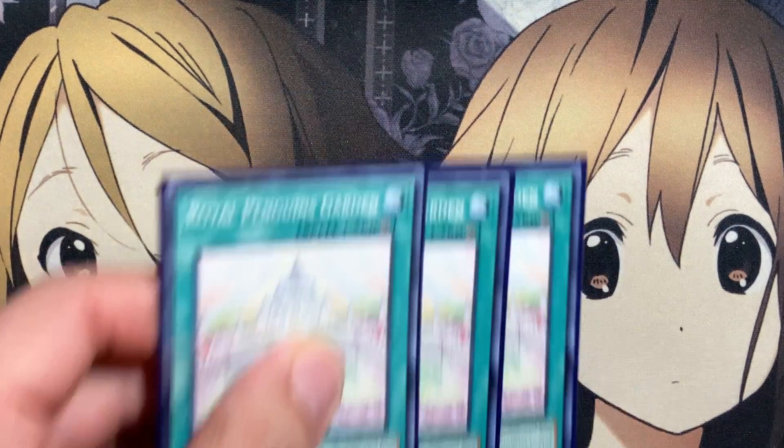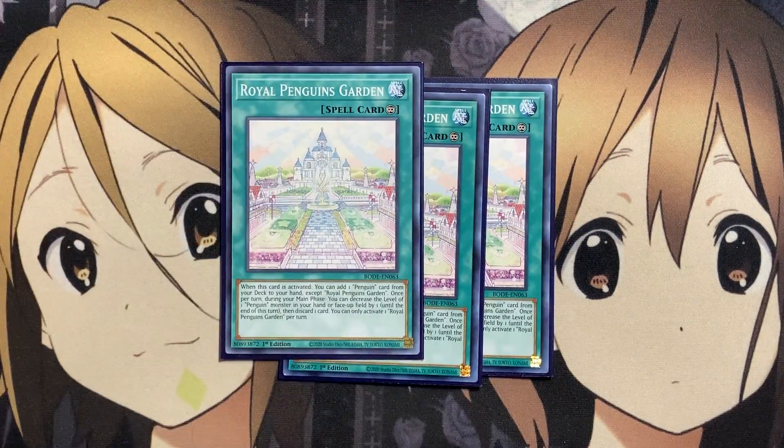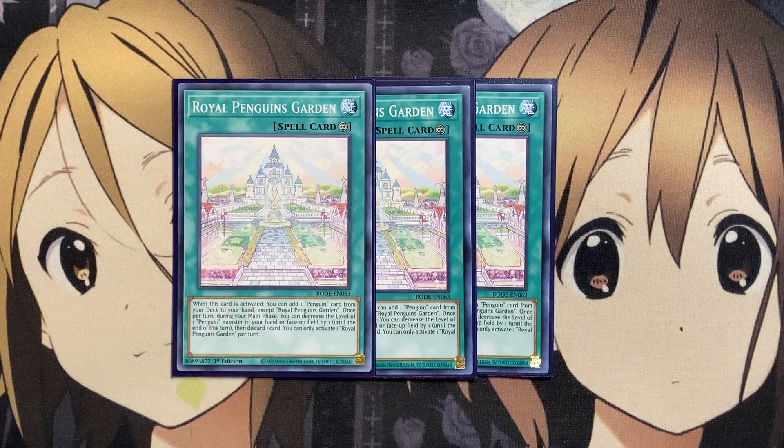We're also running three of the continuous spell, Royal Penguin's Garden. When activated, you can add one Penguin card from your deck to your hand, except Royal Penguin's Garden. Once per turn during the main phase, you can decrease the level of one Penguin monster in your hand or face-up on the field until the end of this turn, then discard one card. This lets you turn the Great Emperor Penguin into a level 4 monster, normal summon and tribute it to special summon two Penguins from your deck. You do have to discard a card, but you're plussing two off the Great Emperor Penguin.